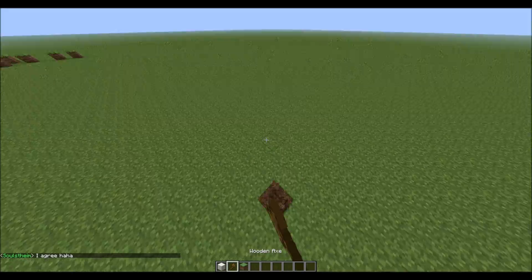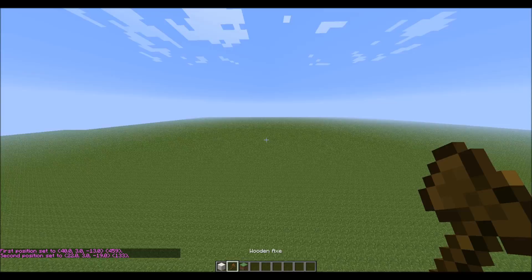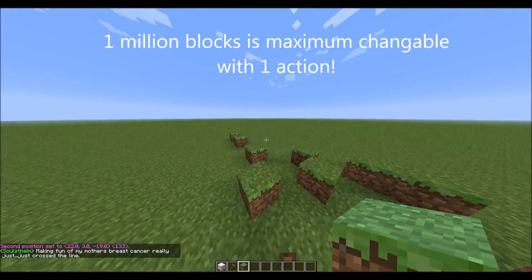Basically, how the world edit works — it works in exactly the same way as world edit normally works, except there's a limit on most commands so you can't crash the server. And the maximum blocks you can change at one time is 1 million.